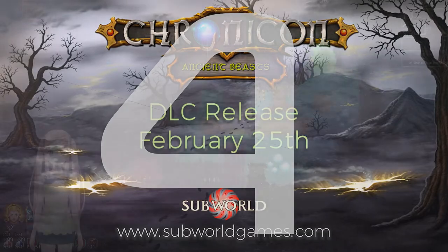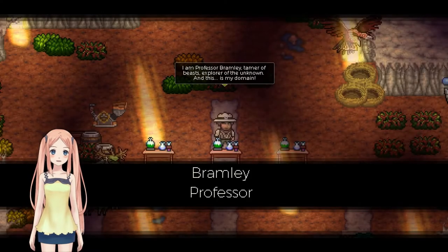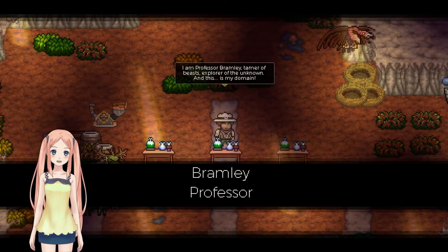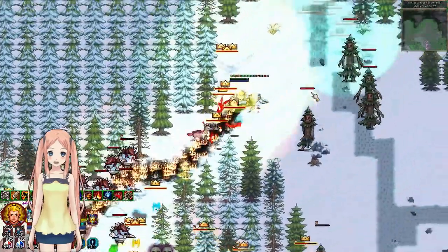Chronican: Ancient Beasts, released 25th of February 2022. This content requires the base game Chronican on Steam in order to play. Find and raise ancient beasts that will follow you on your adventures, staying out of combat, carrying your loot and powerful new artifact items.